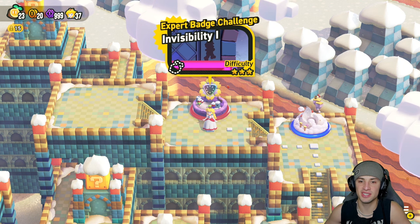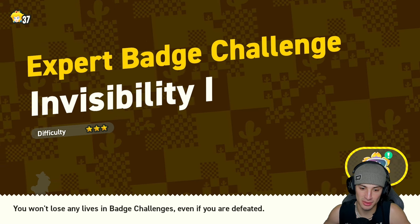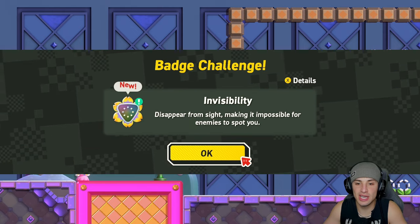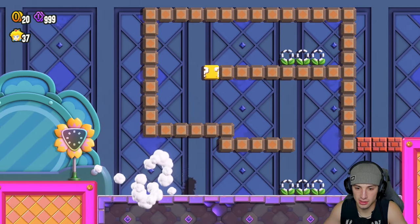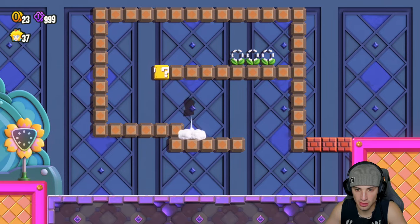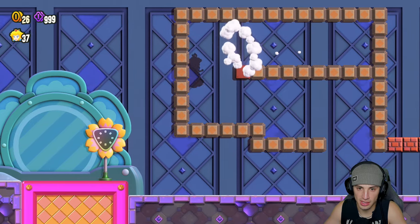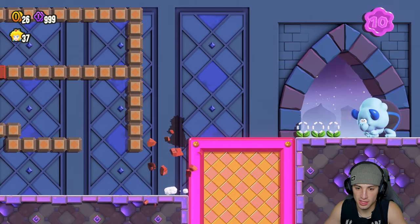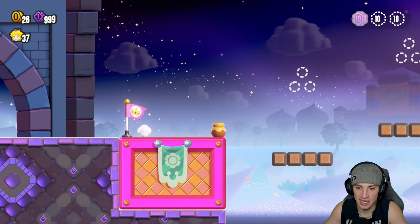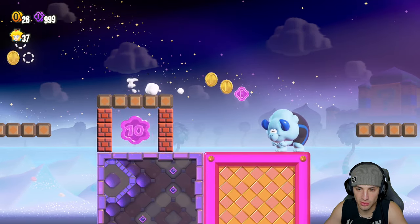We got a new badge! Invincibility — I'm down for a little invincibility badge. If you guys don't know what it does, it makes you invincible, but the invincibility badge is kind of annoying because you can't see anything — you can't see yourself. Actually I can see my shadow in this one, that's a little different. In another one I played you couldn't see your shadow at all. Going back this way — that's gonna be pretty simple. But when you get outside you can't see anything. I can pick this up and it actually helps me out tremendously. I'm gonna need this bull to actually break this.